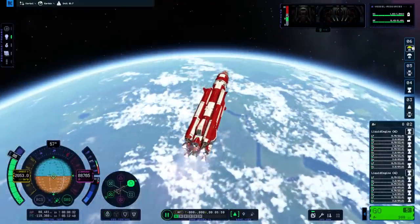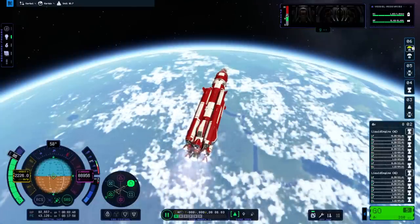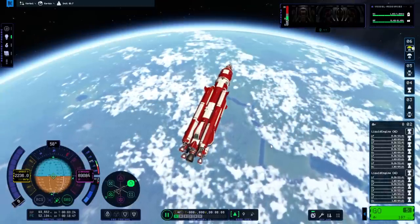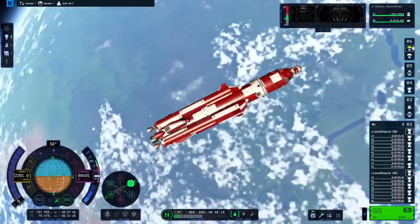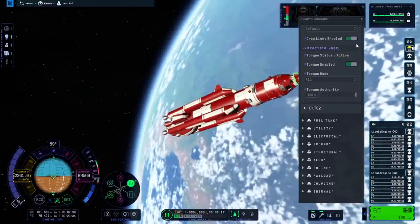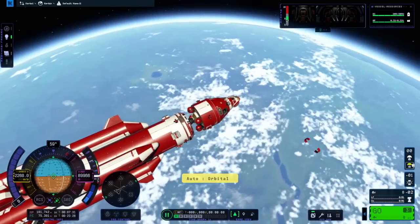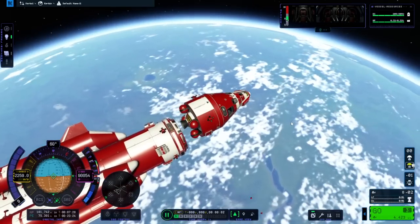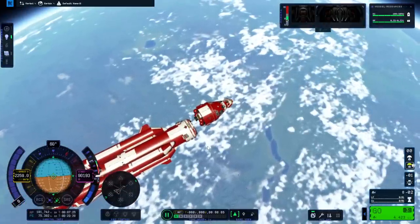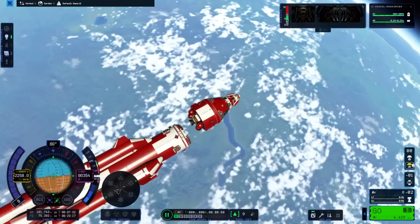We could shut down the thuds to get better efficiency. It occurs to me that we haven't saved enough fuel to set down safely. We're going to control from up here - we do have a probe core at the top. Separation. Okay, it's separated. We'll just leave this in orbit for now and catch up with it later. We'll do the rescue first.